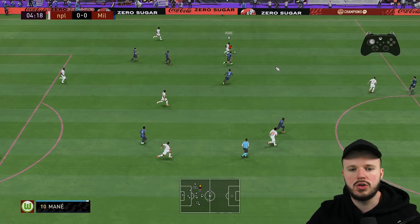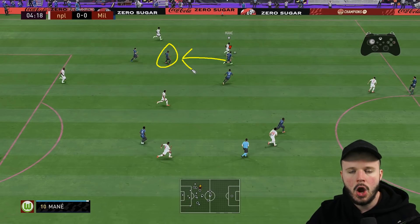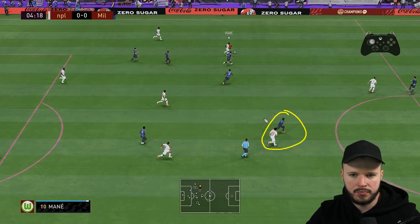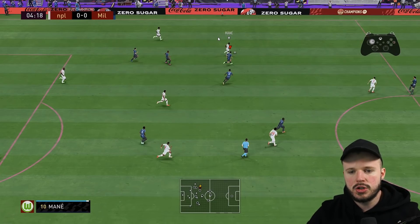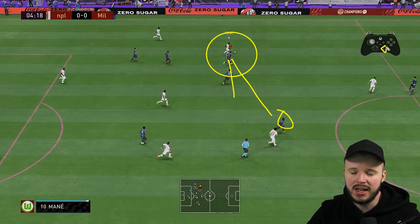If you wanted to change to another man, you push the right analog stick in that direction. Where it becomes tricky is if you wanted to change to Kante, who is down in that direction. What you have to remember is that these players are very close to each other and the right analog stick is very minuscule — it's not big. So the difference between flicking to one player versus another on your analog stick is tiny, which makes it really difficult to get right.